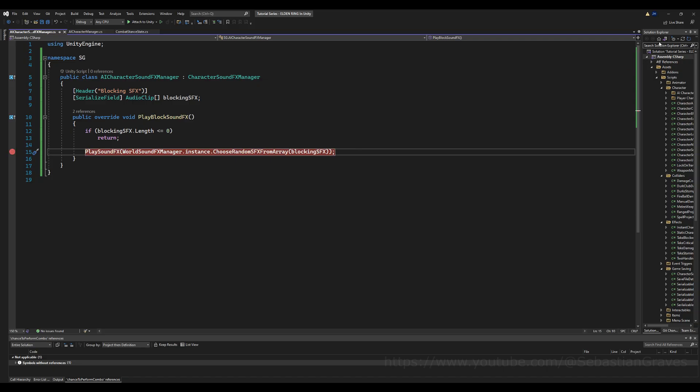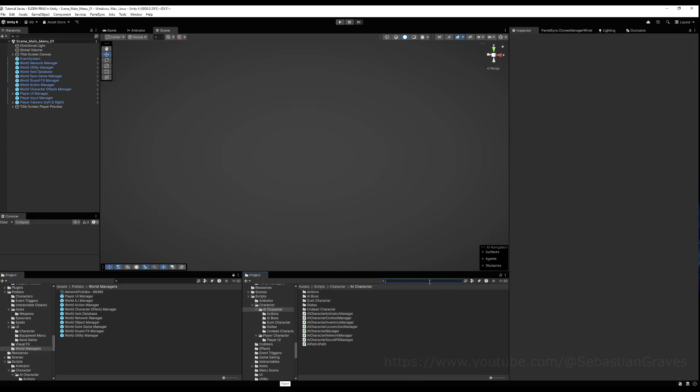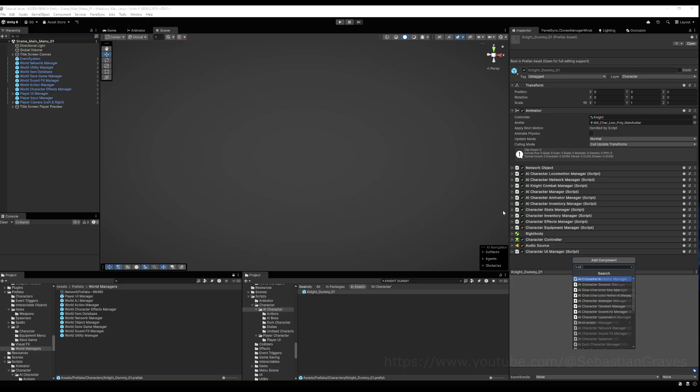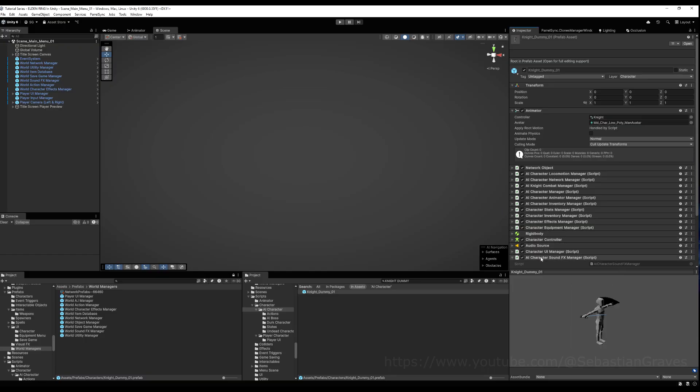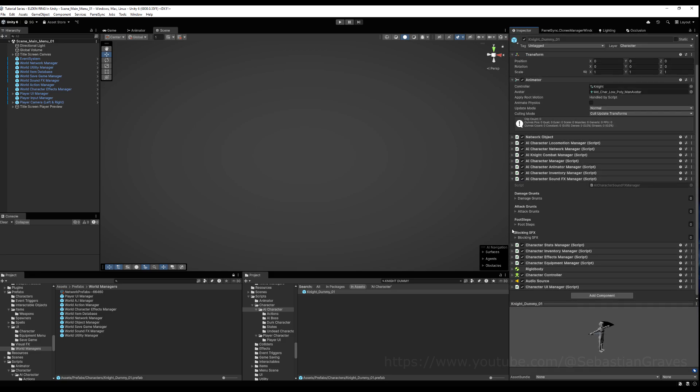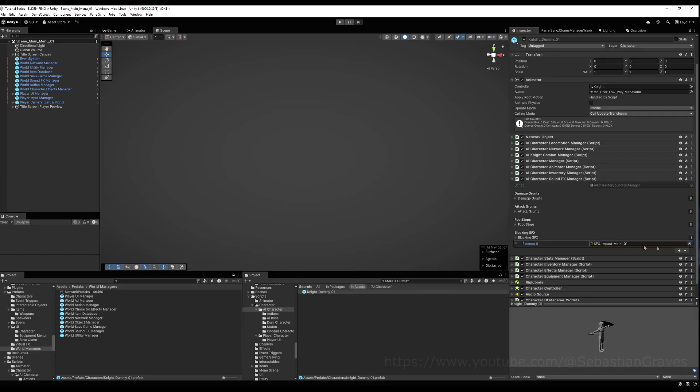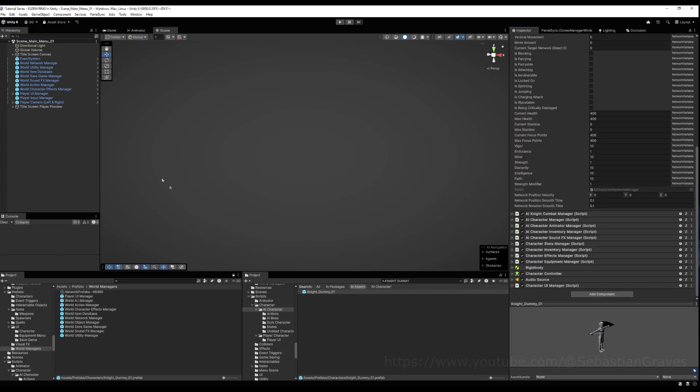Save that, then populate the character's script with some sound effects. Go to the night dummy, go to the sound effect manager, remove it, and put on my new AI character sound effects manager. Drag in some sound effects — I'll use the same ones as my player since this guy uses a shield. I'll use 'impact metal' — impact metal one. Sound effects are indeed playing as I preview them.